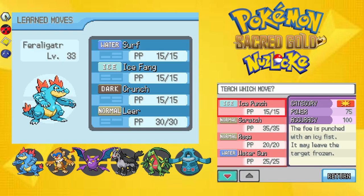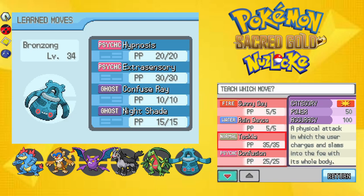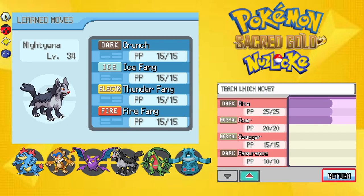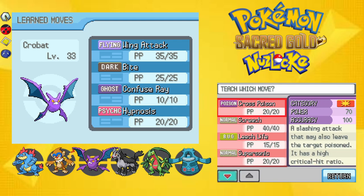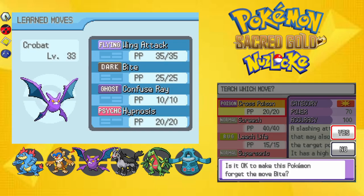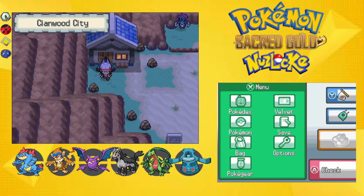Move Tutor — I can teach Ice Punch to this guy. Oh my god, I'm so happy about the Move Tutor. There's Sunny Day and Rain Dance, some of these are really confusing. I'll check them out — cross poison, I kind of need this right now. I'll do it — Cross Poison. I'd much rather have that over Bite. That's worth the Heart Scale; it's going to make things much better. I only had one Heart Scale anyway but it's definitely worth it.